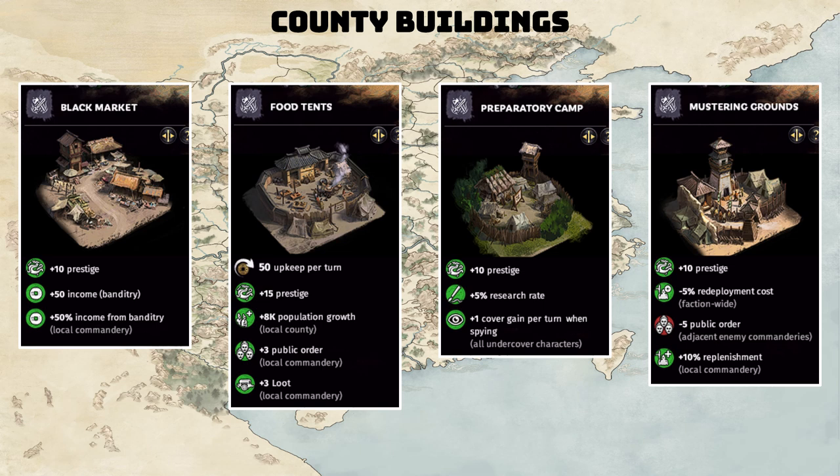Food Tents have a 50 gold upkeep per turn. You gain 15 prestige, 8k population growth in the local county only — not in every county in the commandery — plus 3 public order and plus 3 loot. Preparatory Camp gives 10 points of prestige, 5% research rate, and plus 1 cover gain per turn when spying for all undercover characters.